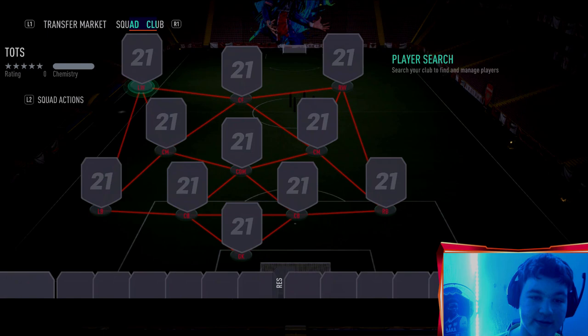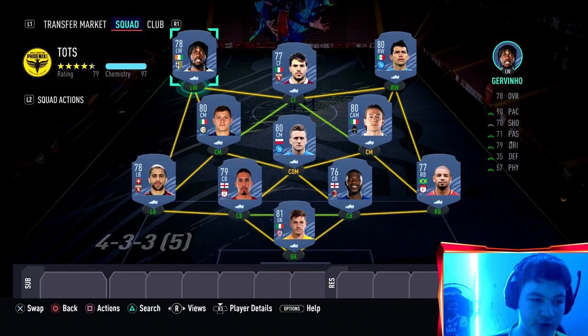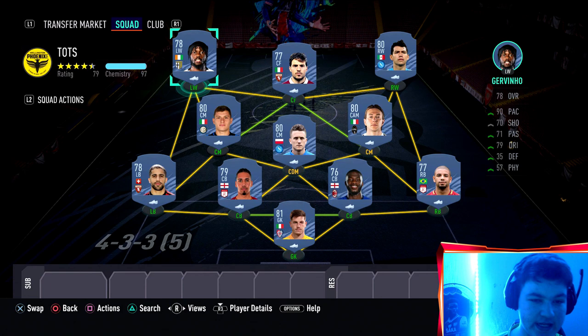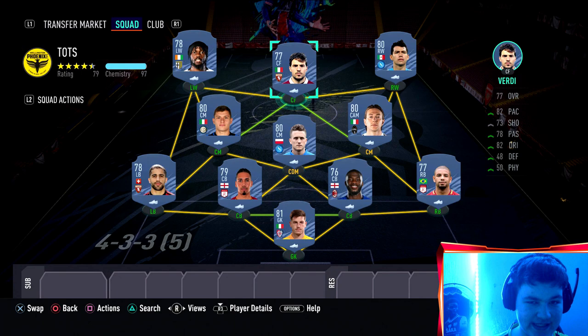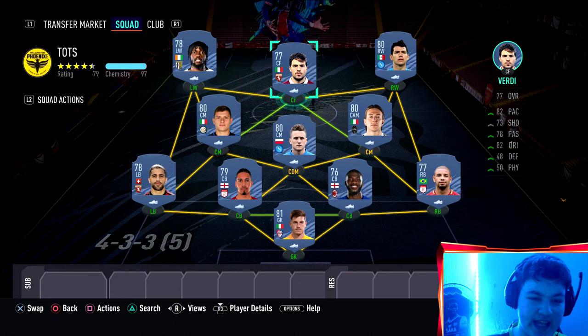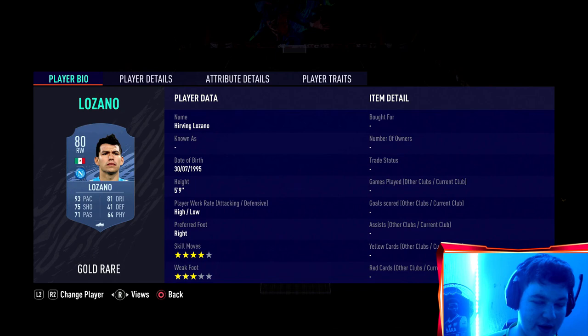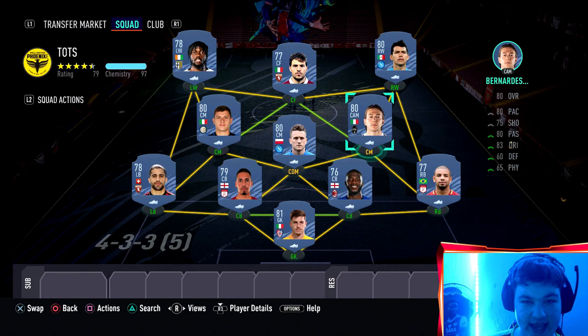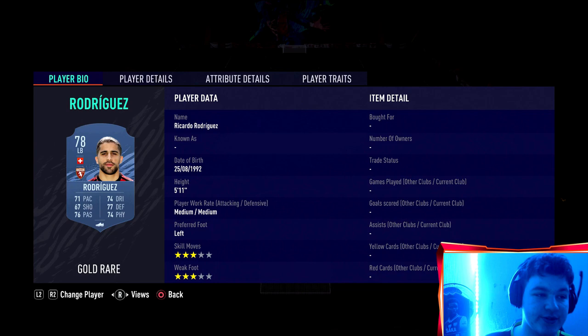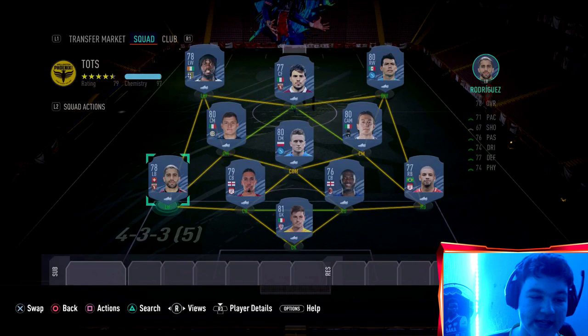We've gone for a full Serie A side coming in at roughly 20,000 coins. At left wing we have Giovino, at center forward we have Verdi - it was between Verdi or the Cicada who has these objectives, but Verdi feels like a more meta card: 89 agility, 90 balance, four-star, five-star - genuinely insane for a 77-rated. At right wing it's Hirving Lozano, left center mid is Baralla, CDM is Zielinski, right center mid is Bernardeschi, right back is Bruno Perez, center backs are Tamori and Small, and left back is Rodriguez.